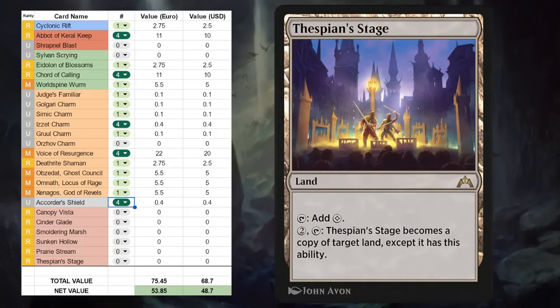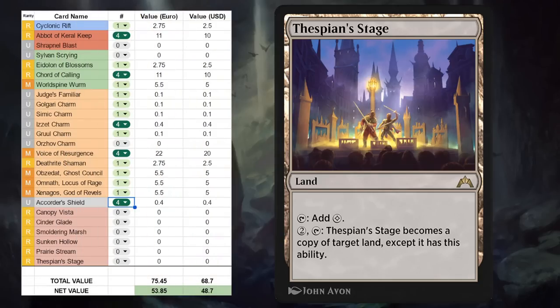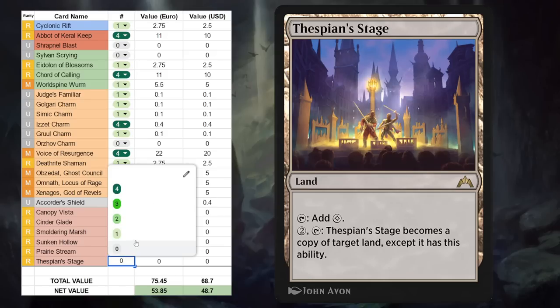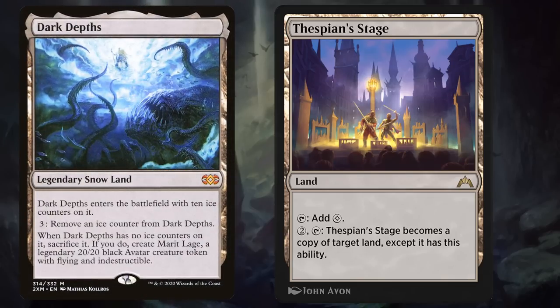And finally Thespian's Stage, which I already mentioned — a key card for the Lotus Field combo deck, which right now is still incomplete. But you could still play Thespian's Stage in a blue-white Lotus Field deck where you can still copy Lotus Field to make extra mana and you don't need Hidden Strings to untap Lotus Field to get value from it. So even in the blue-white Lotus Field decks right now it's maybe only a two or three-of, so I'll write down three here. And once we get the missing pieces for Lotus Field combo, this will be a nice four-of in that deck. But until then, there's also no Dark Depths to combo with Thespian's Stage on Arena, so for now it's not the most exciting card.